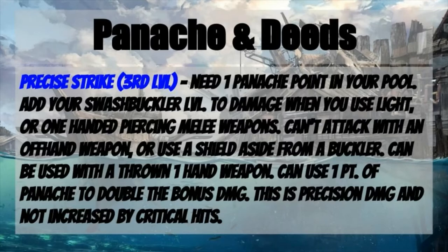At third level, we get Precise Strike. You need one panache point in your pool, so you don't have to actually spend anything for this to work. You add your Swashbuckler level to damage when you use light or one-handed piercing melee weapons. You can't attack with an offhand weapon or use a shield aside from a Buckler. This can be used with a thrown one-handed weapon, and you can spend one panache point to double the bonus damage. This is precision damage and is not increased by critical hits, same as Sneak Attack.